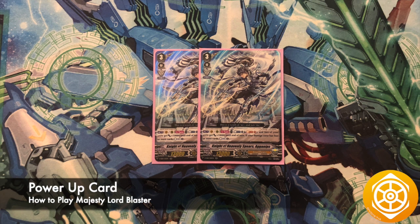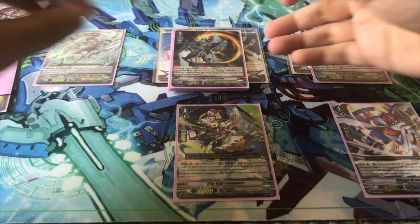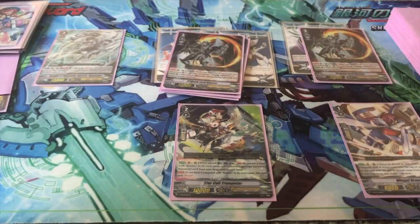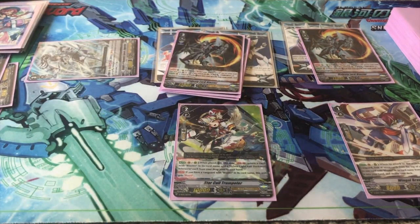The last spot in our deck is a power-up card. Knight of Heavenly Spears Agonyphs is a solid power-gaining card because on Vanguard or rearguard, you can counterblast one and soulblast one to give two units plus 10,000 power. Then if you have four cards in your damage zone, countercharge one, giving your attacks even more power to force cards out of your opponent's hand.